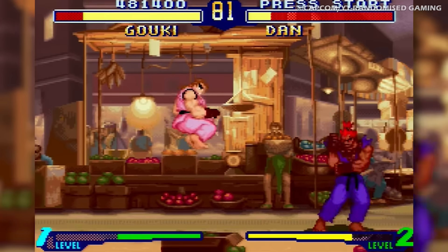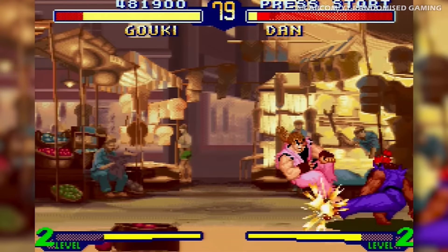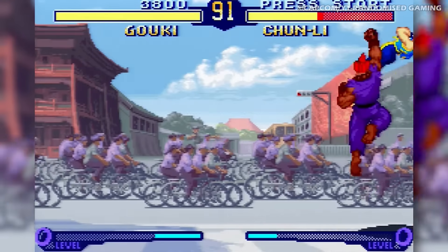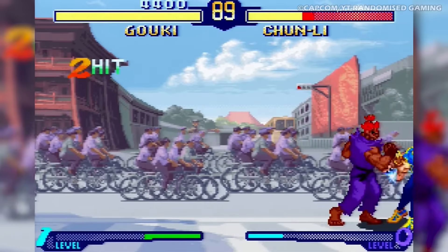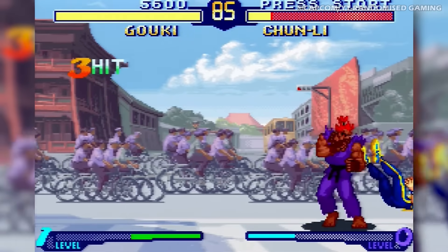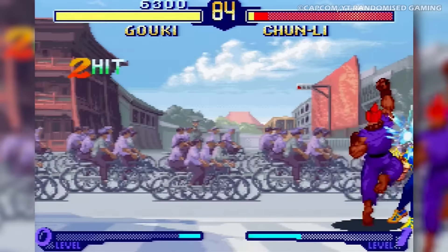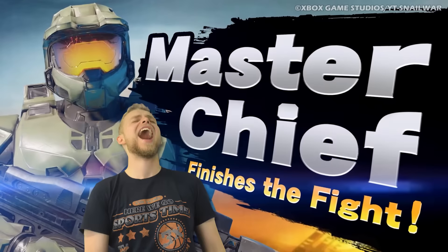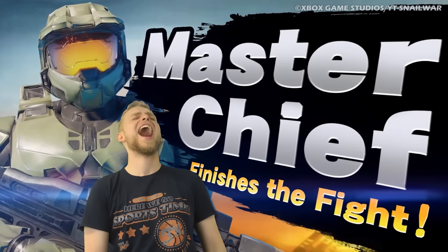Thought to only be found in the PlayStation and Sega Saturn versions of the game, in 2021 it was discovered that Shin Akuma is also playable in the SNES version. To unlock him, players must first clear Arcade Mode with a high score of 50,000 points or more under the initials KAJ, at which point the overpowered character will become available to use for pummeling your unsuspecting friends.